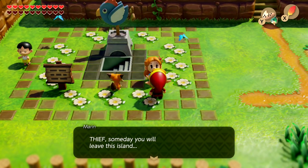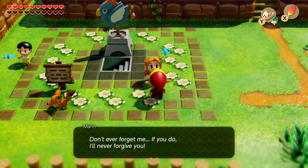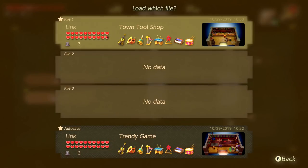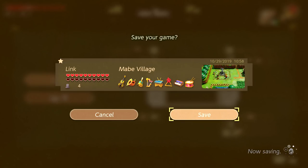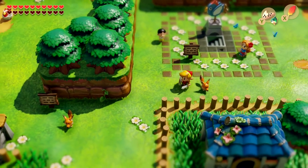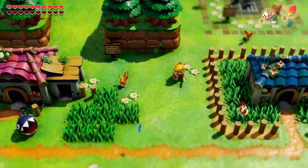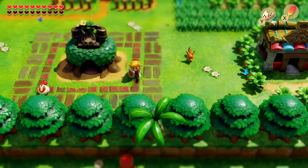Wait — thief! I forgot it did that! It renames your character to 'Thief.' One NPC even says 'Someday you will leave this island — I just know it in my heart.' Oh my gosh, I totally forgot it did that. So right now it says Link, but everybody will call you Thief now. Also — were there always two dogs? I thought there was only one. Three dogs! You'll learn something new every day!